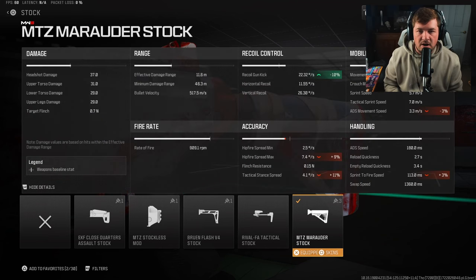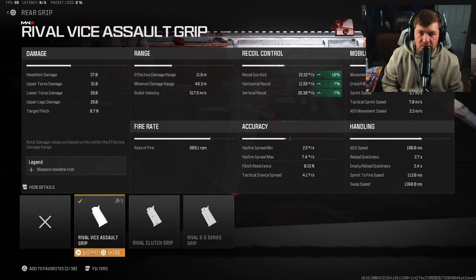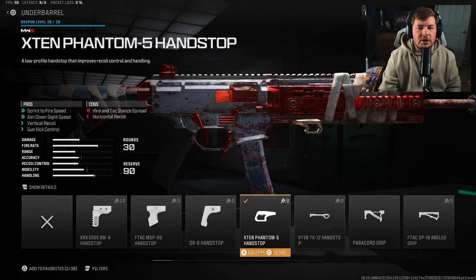Another attachment targeting recoil control is the Rival Vice assault grip, for gun kick control, fire aiming stability, and recoil control — basically everything we need in one attachment. It gives another 10 to gun kick along with 7 to both the horizontal and vertical recoil control.